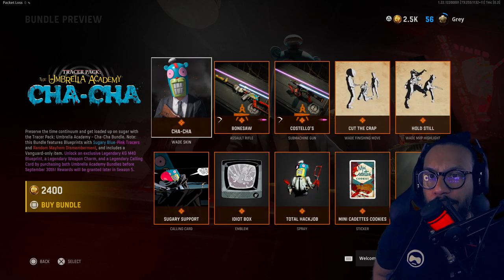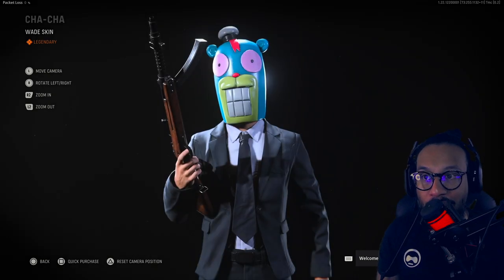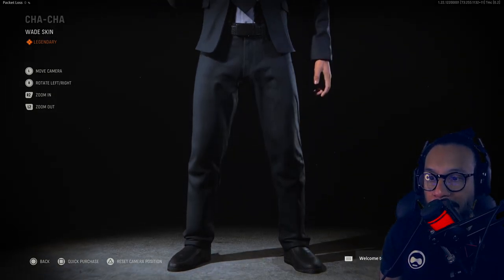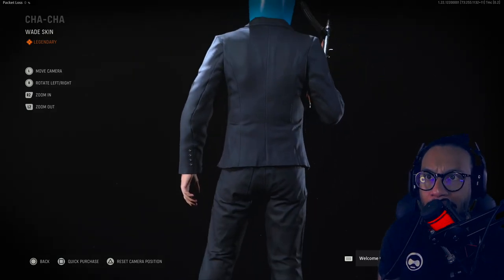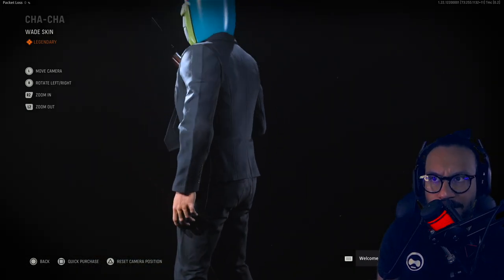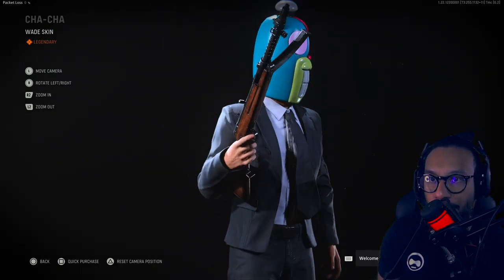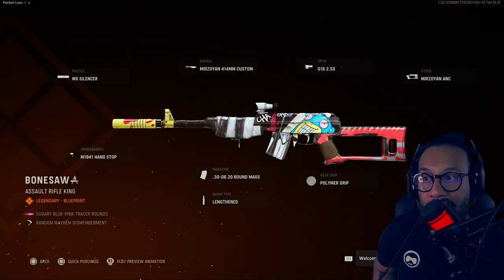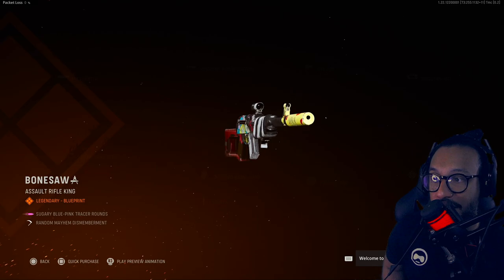This bundle is 2,400 COD Points — 20 dollars. First up, we get a Wade operator skin — this is Cha-Cha. I'll give you guys a full up-and-down look. He's suited up with a funny looking mask. I don't know if this is a character from the show or something related to it, but there it is — full 360 for you guys. Following that, we get a blueprint for the Vargo S assault rifle called Bone Saw.